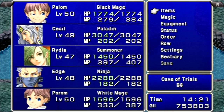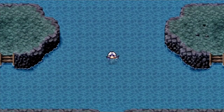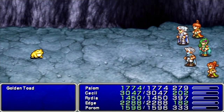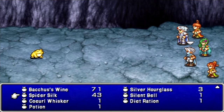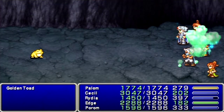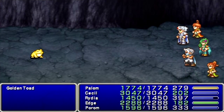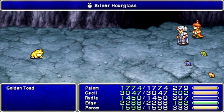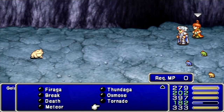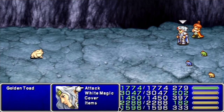We're back. I've got Palom and Porom with me and some other characters who I thought would be useful here. But before going for their weapons, there's another enemy I want to meet up with around here that I couldn't defeat before — the Golden Toad.